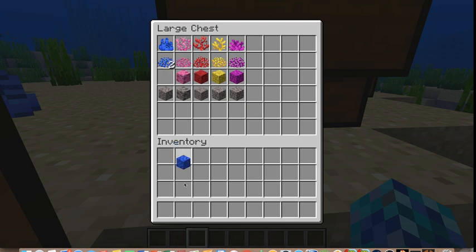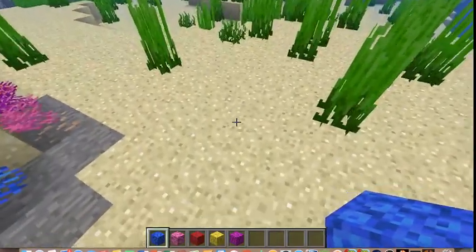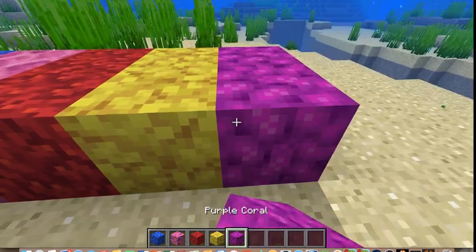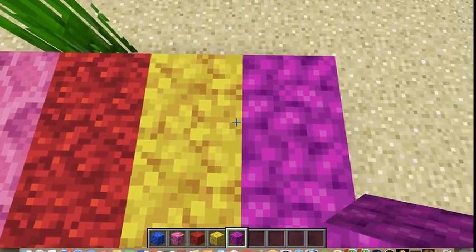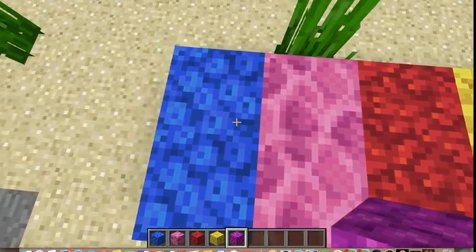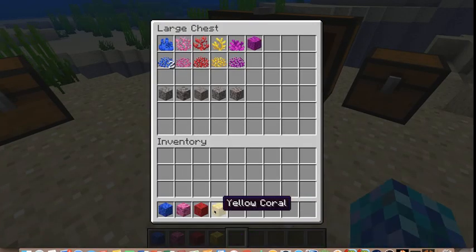Next, the corals have been retextured. Rather than them all looking pretty generic, they all now look a little different from one another. Here's some blue, pink, red, yellow, and purple. The only ones that look similar are the yellow and purple, but red's its own thing. Purple looks like it has a lot bigger holes, and this one looks like it has a bunch of tinier holes.